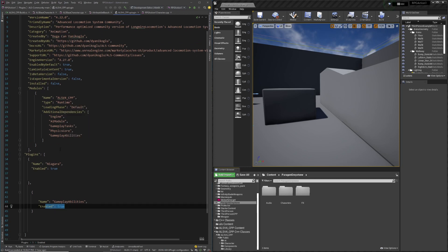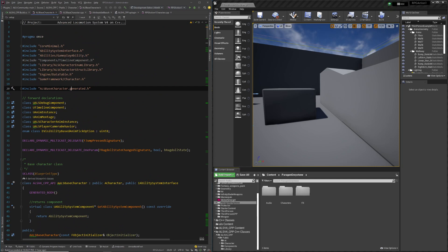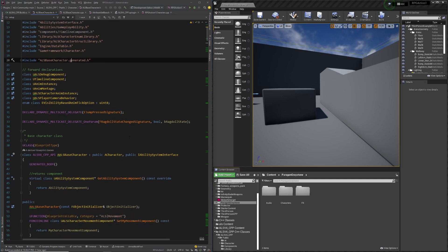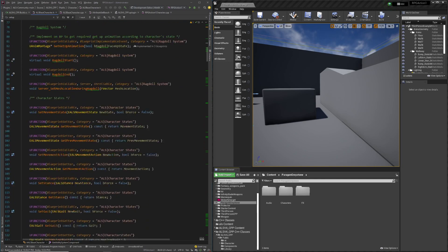You can pause the video if needed. Next, you want to add the includes for AbilityGameplayAbility and the IAbilitySystemInterface. If you don't have these it's not going to work, because everything is highly dependent on the IAbilitySystemInterface. Don't forget to put it in the header. Then you will need to make a virtual class, make it a pointer, and override GetAbilitySystemComponent — it will simply return the ability system component.